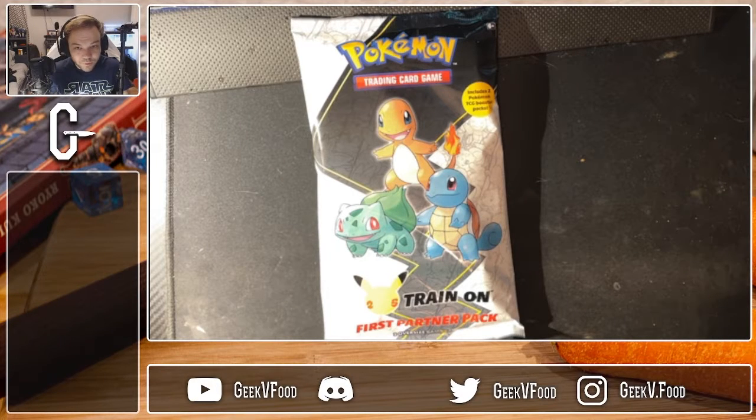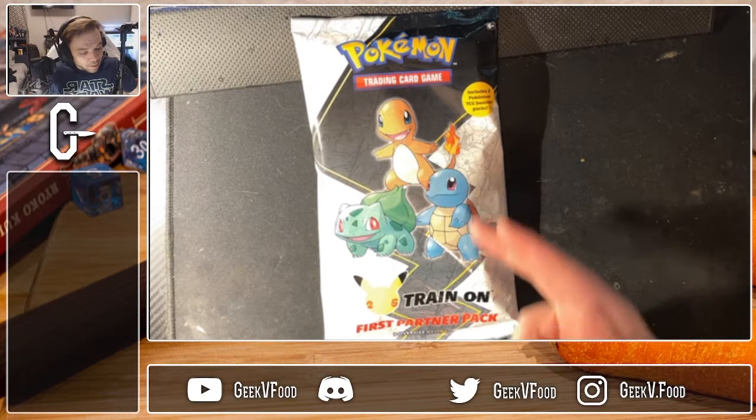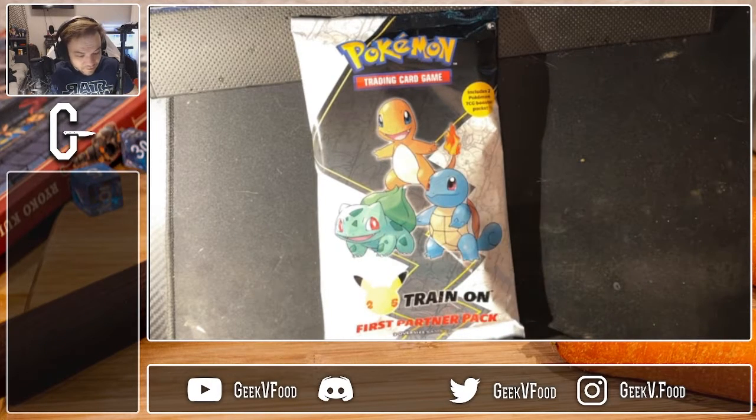Hey everyone and welcome back to Geeky First Food where today we're taking a look at the Pokemon First Partners Pack. It comes with three oversized cards of Bulbasaur, Charmander, and Squirtle as well as two trading card booster packs. I haven't really opened Pokemon cards since I was a kid so I thought this might be a fun thing to check out. So let's get started.